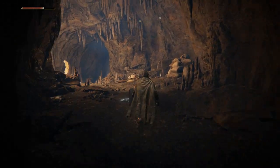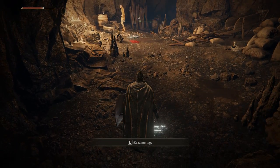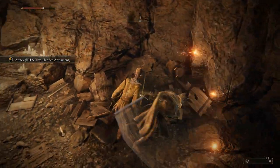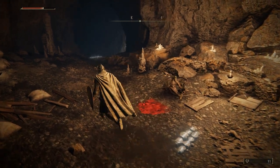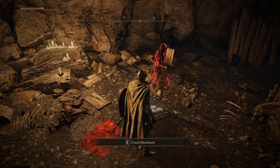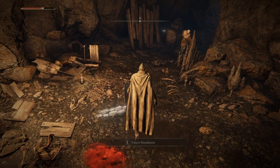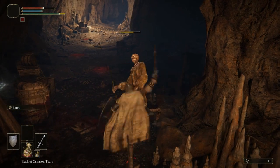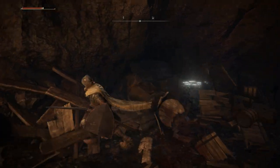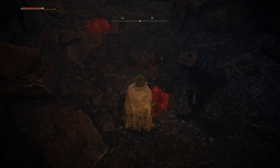We have a zombie — because there's always a zombie in these games. He went down like a sack of potatoes. Touch the bloodstain — we can watch our colleagues die. So shift left-click for a strong attack. Let's watch another death here on the bloodstain.